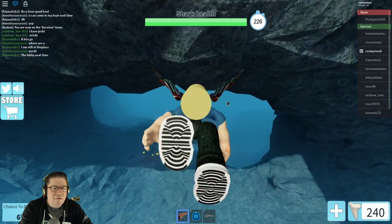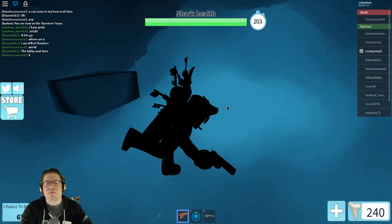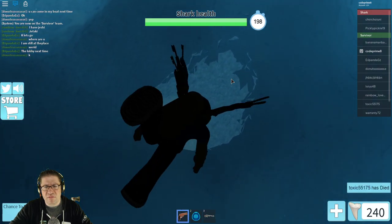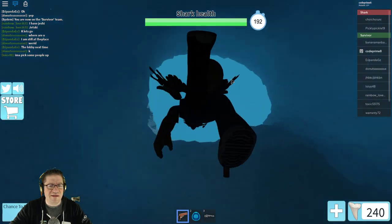I'm heading down into the depths right now. There's a floaty block thingy, but I don't think that's it. Not seeing anything else — maybe down below? Maybe it's just sand. It is just a glitch. So it's definitely not inside the shark cave.